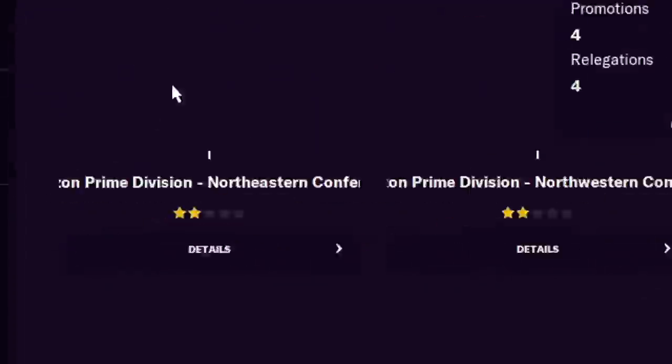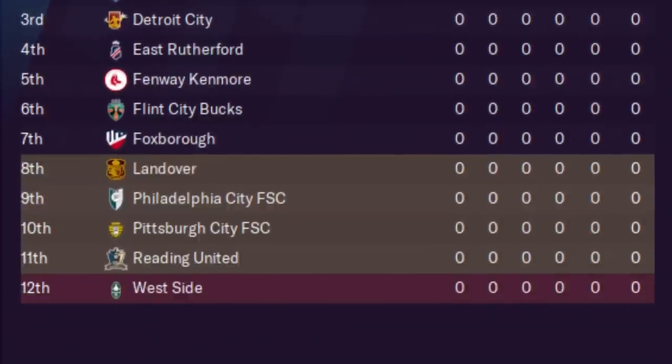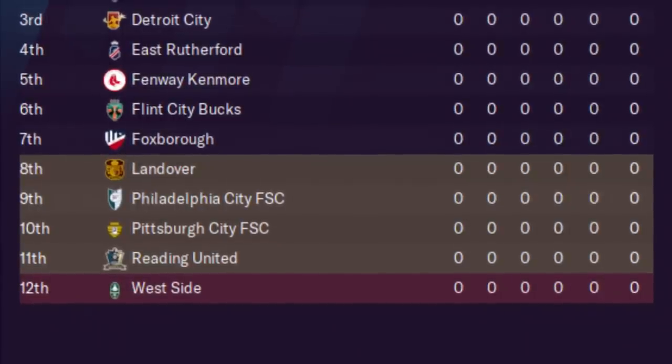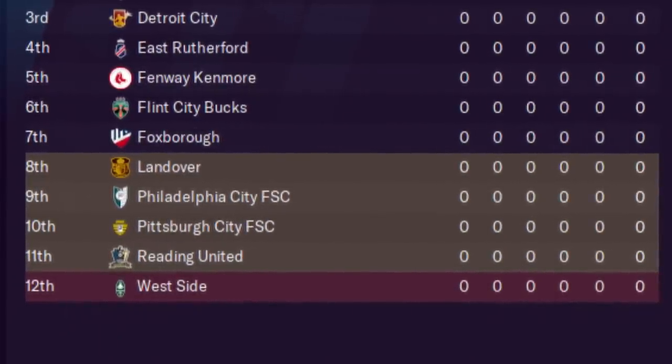Let's say four teams relegated from the Xbox League are all in the northeast. That means the northeast has to relegate a few more teams to keep the leagues balanced. If you finish in the bottom of one of the four divisions, you're gone. But if you finish 11th to 8th, you are relegation threatened — because if every single one of those teams relegated from the third national division are all in the northeast, everybody up to 8th is getting relegated to make space.